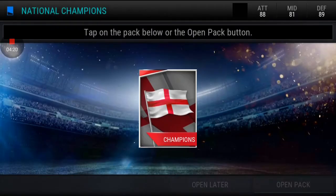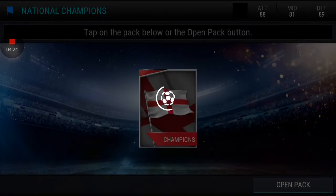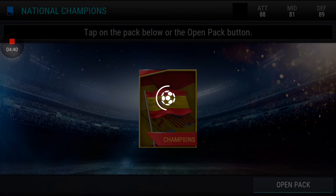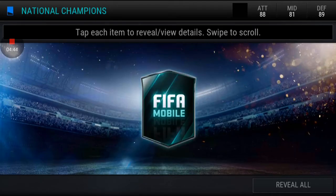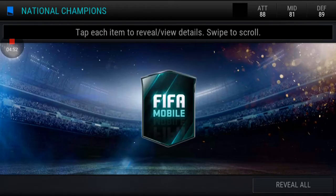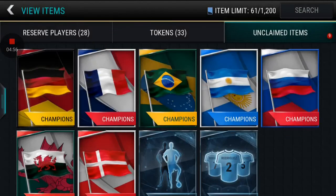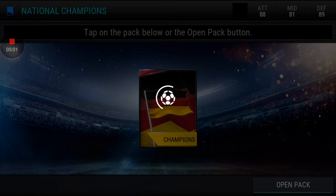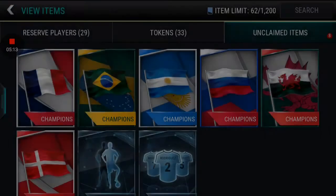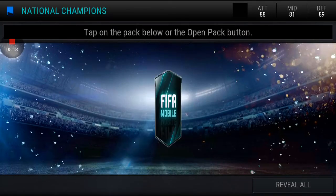Now opening Team Champions packs, which contain silver or petro team champion players. We get a silver player, and also Sanchez, Lucas, and another player — silver. The chance to get gold or elite is very difficult. We opened German Champions and France Champions packs — all silver players only.